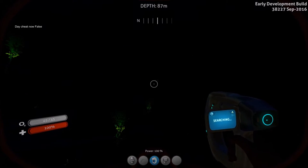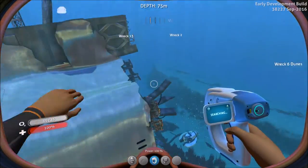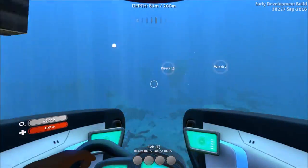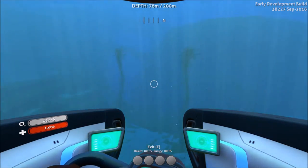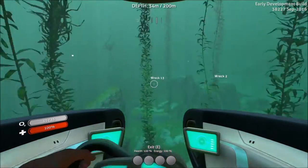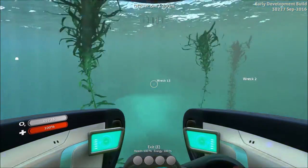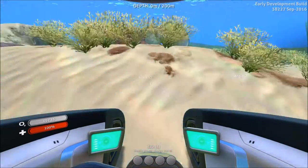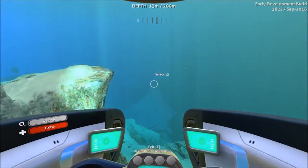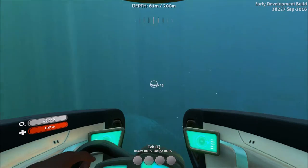Each one of these wrecks — you're going to want to bring two or three tanks with you, because it's going to be extremely tough to find the fragment deep inside the wreck. The wrecks are not easy to navigate and can be pretty dangerous as well. As you saw, there were some sand sharks there. So be ready for the trip — make sure you have your laser cutter fully charged as well as a couple of tanks. We're going to head over to Wreck 13, which is the southernmost grassy peninsula wreck.